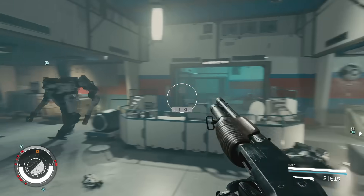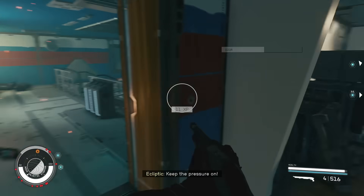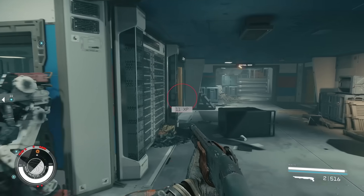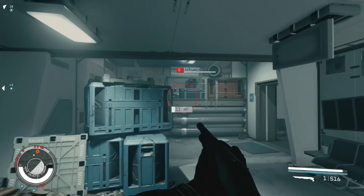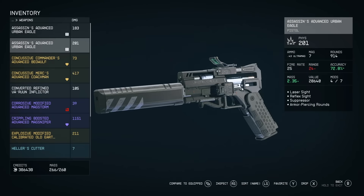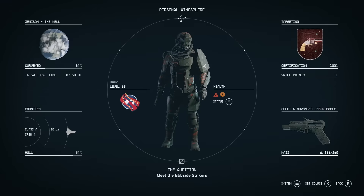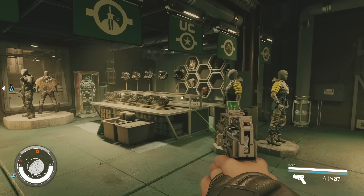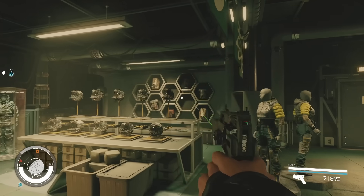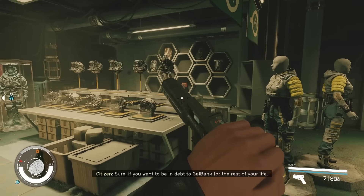The most overpowered reload trick in Starfield can be used on any gun in the game, letting you bypass reloading whenever you want if you set up your equipment correctly. For example, you could take the microgun, which normally holds 300 rounds, and effectively extend that to 600, 900, or even 1,200 rounds. This trick works best on weapons with a long reload time and smaller magazine size, such as pistols or shotguns. All you need is multiples of the same weapon type — which you'll pick up from random Spacers and Ecliptic while adventuring. Stack those weapons into your inventory quick slots and they'll give you free reloads by switching to the next weapon instead of reloading your current one. The mods or rarity of each weapon don't matter — they just need to be the same weapon type. Just make sure to reload all those weapon multiples after combat so they're ready for the next encounter.